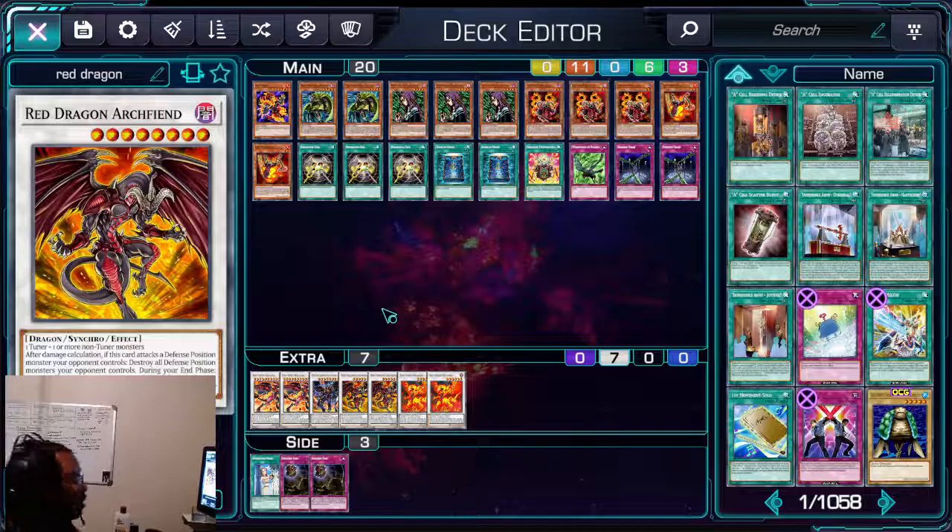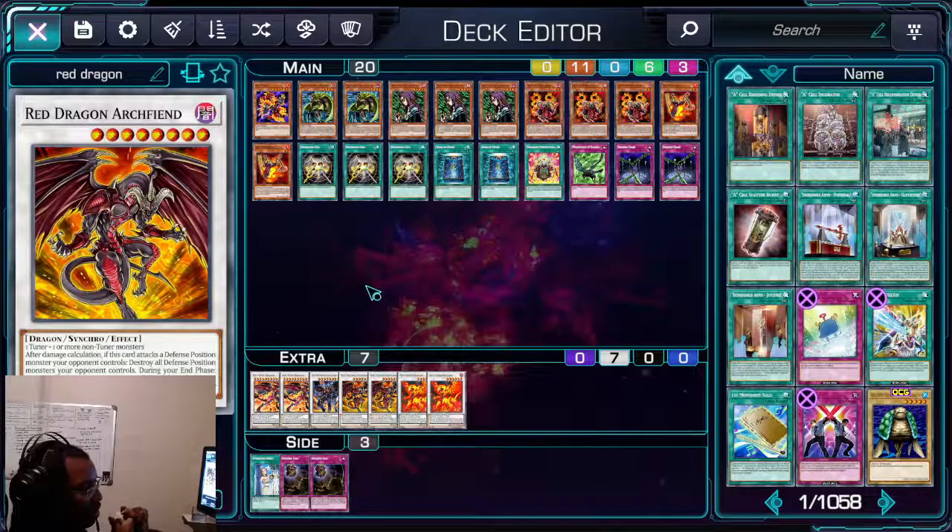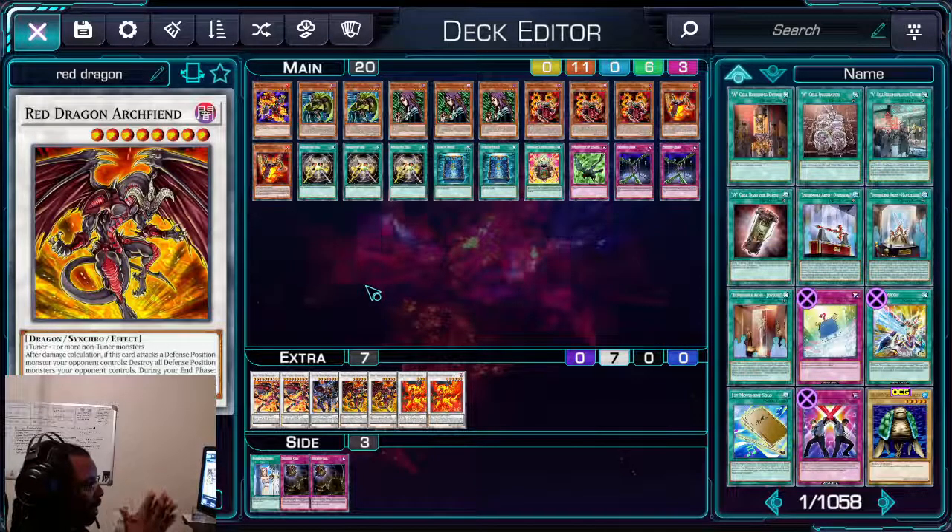Some of the cards were okay. Red Nova — I wanted to add it in, but it involves a specific combo and we don't have a certain card for it. The only card I found that I was really able to add was Crimson Resonator, which actually made sense. It was more consistent.